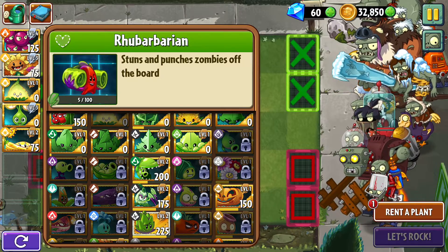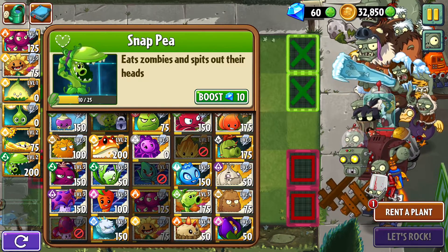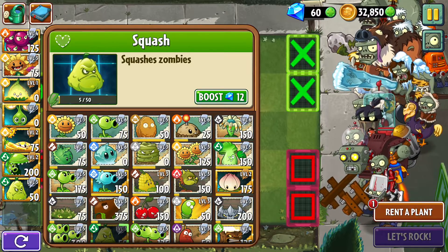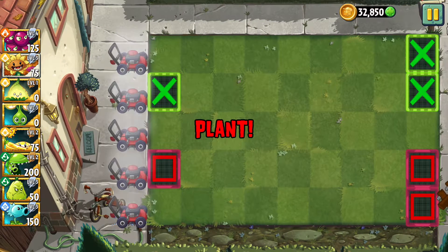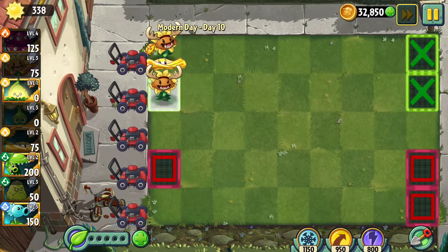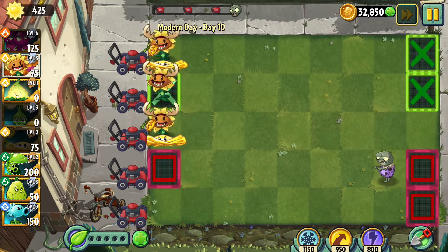Let's do Snappy, because you guys really love Snappy, so sure. Let's do Squash and somebody else — Ice P. That first. Didn't mean to do that. Okay, it's fine. We're okay. Oh, we get a desert increase for sun production. That is good, I like that.